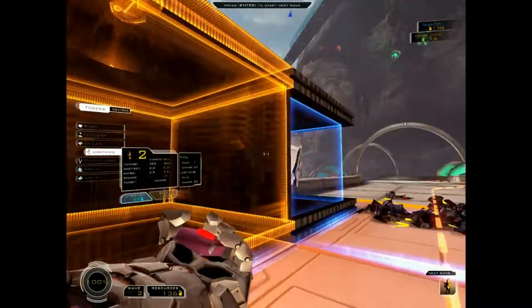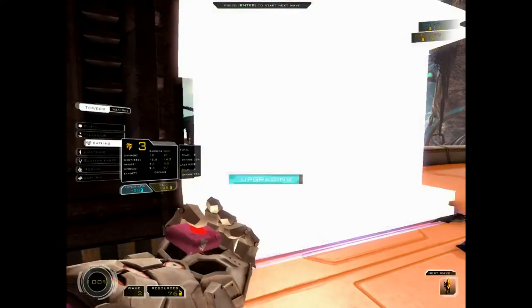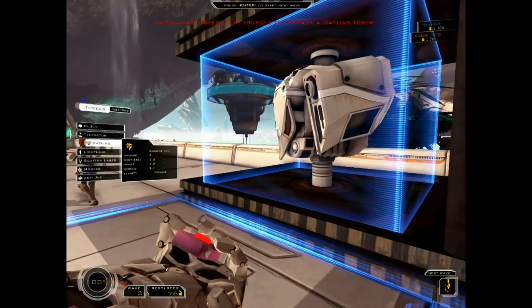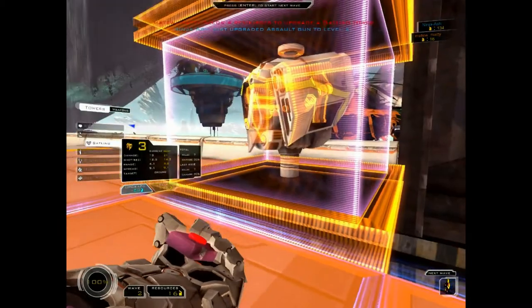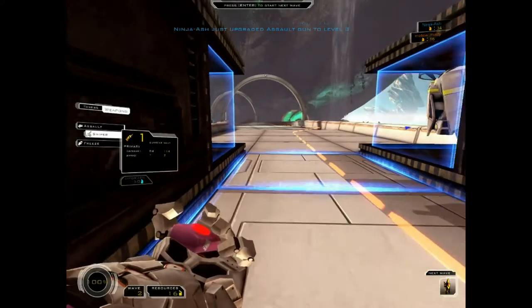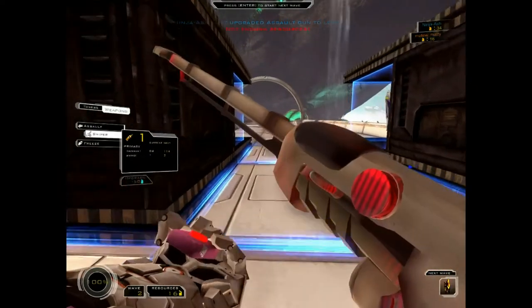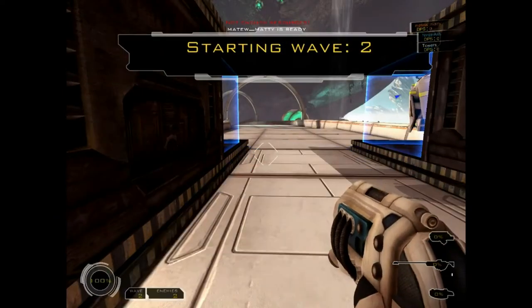You can upgrade your weapons by the way as well. How? Press Shift. Then you get a list of weapons and you can upgrade them. So I'm going to upgrade this. Let's shift and it'll swap to your weapons. Oh, I don't have enough money.